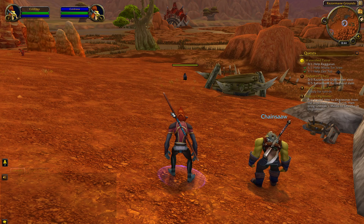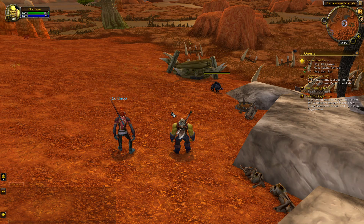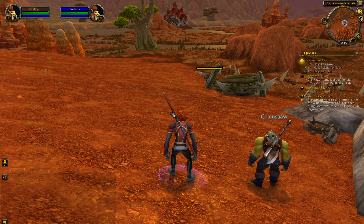My switch key is space, so when I press space the first character will jump and then we switch to the second character. As you can see, the first character jumps and now we are on the second character. Let's do it again — space: jump and switch back.